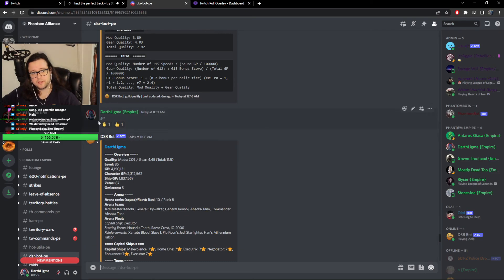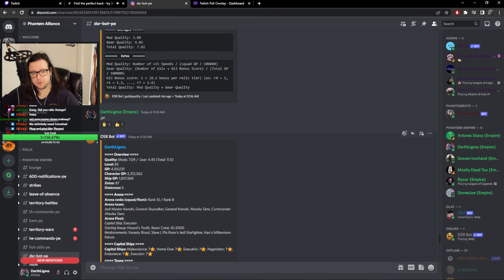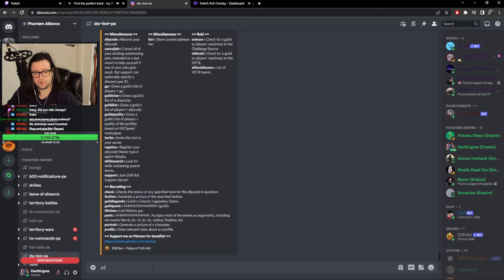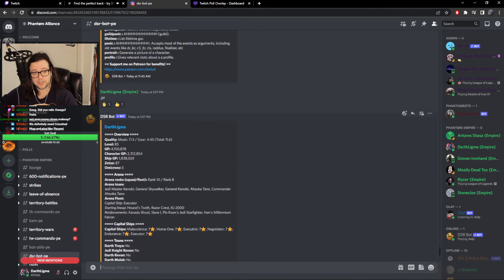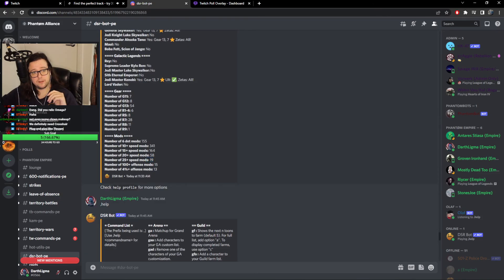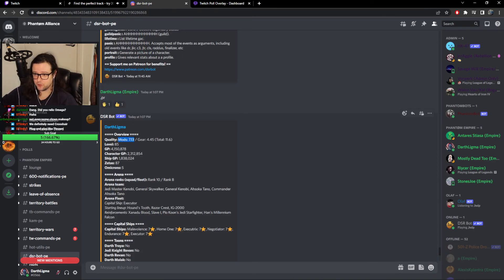I want to find a spot for that plus 26 mod we got today — I could just whack it on Mace, it would be pretty good. This is a good protection mod — I'll put it on Mace for now. I don't think he can't benefit from it. I'm stalling a little bit and the reason is that the DSR bot is a pain — it likes to choose when it updates, sometimes half an hour, sometimes two minutes. We were sitting at 7.09 mod score, gear score 4.45, total 11.5. Let me try and update and see how we go — it looks like it's updated.